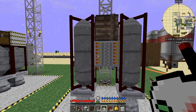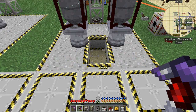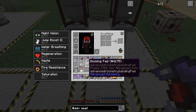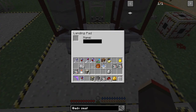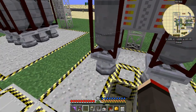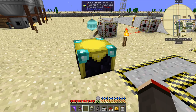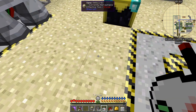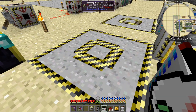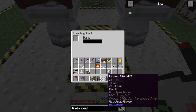Now it's built and has an inventory, we can send it to a particular place. The key thing is that where you're sending it also needs to be chunk loaded. What we're going to do is put in a docking pad — also called a landing pad, as opposed to a launch pad. The docking pad has a slot for a linker and also a name. The rocket's built, we don't need the launch pad anymore, just a docking pad.